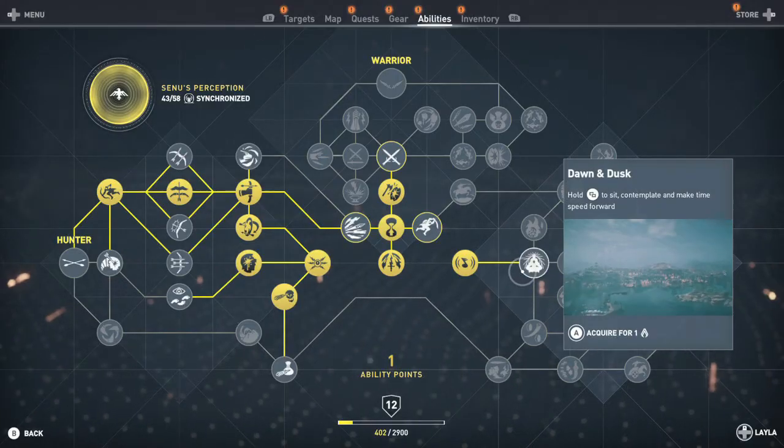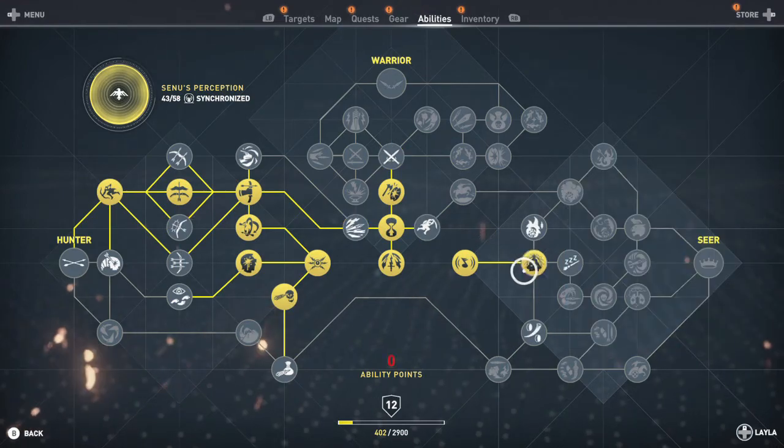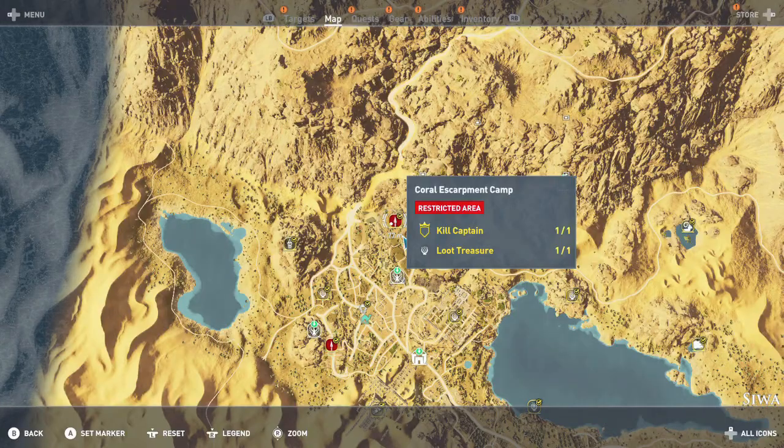This achievement is to kill 10 enemies in a row without being detected. I highly recommend having the Dawn and Dusk ability before you do this, because it is easier to do at night.